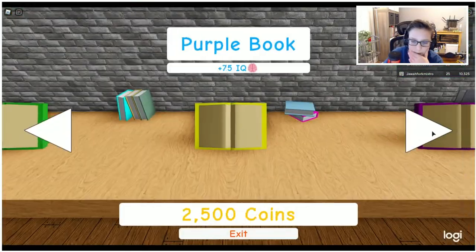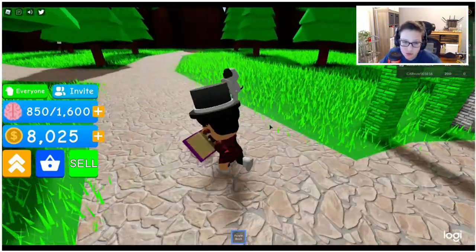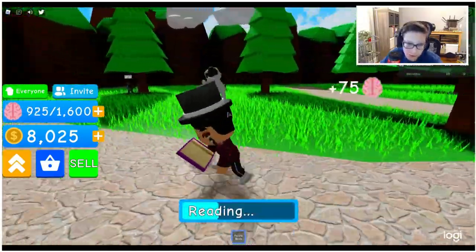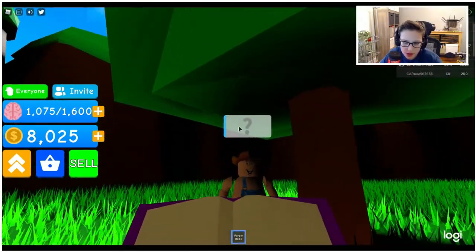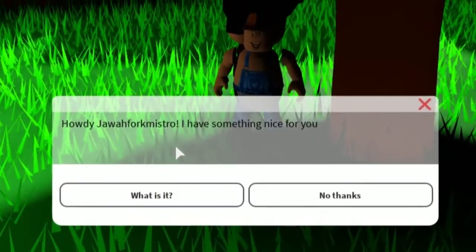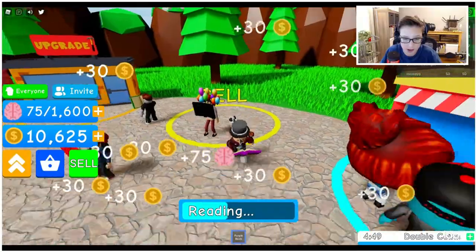Now I can equip the purple book. Just imagine walking around on the streets in real life with a head this big — people would really freak out and run away! Oh look, it's Cletus. He says: 'Howdy gentlemen, I have something nice for you — a double coin ability for five minutes!' Oh man, that's pretty cool.